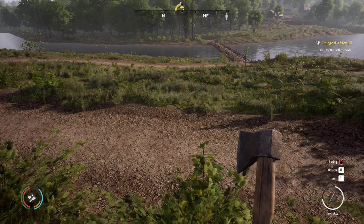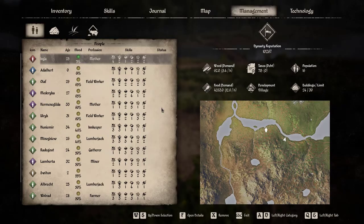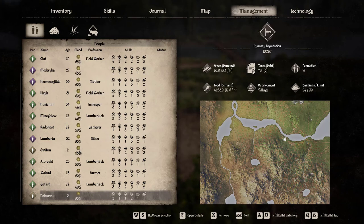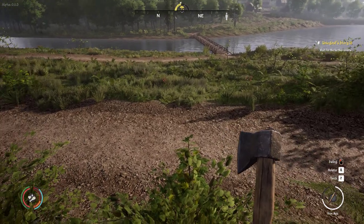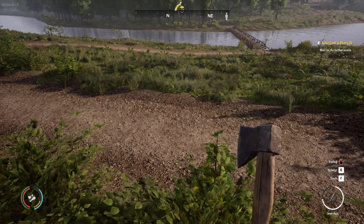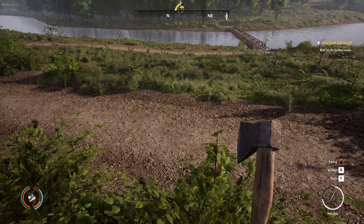I want you to notice that we are married. We have a lovely wife, Inga, and we have a child named Dobroa. Let's talk a little bit about how to romance and how to get married efficiently.